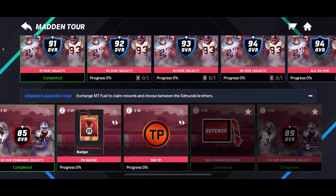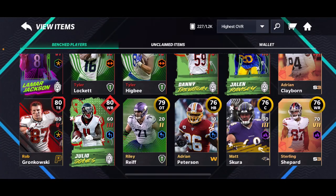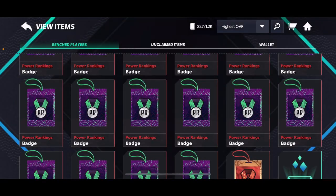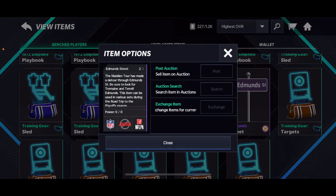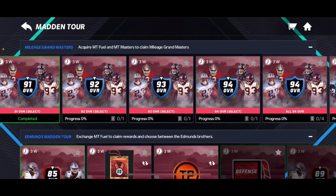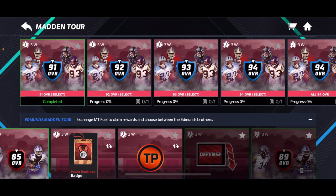It also gives you some admins street collectible. I'm pretty unsure of what this actually gives you. It says: 'Be sure to look for Tremaine and Terrell admins using various sets during the road trip to the playoff season.' This doesn't actually go into any sets here, but it's pretty interesting. We'll see what that's going to be used for.